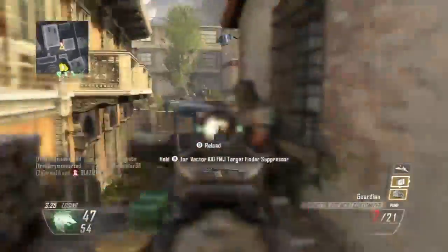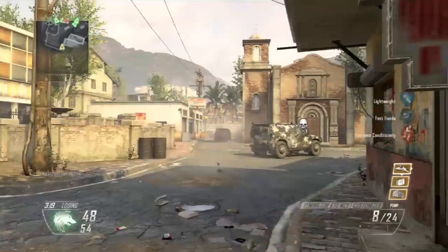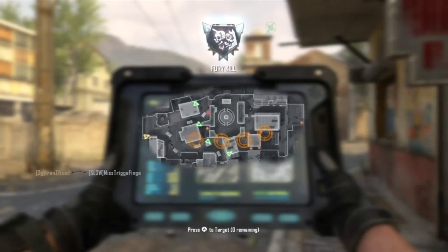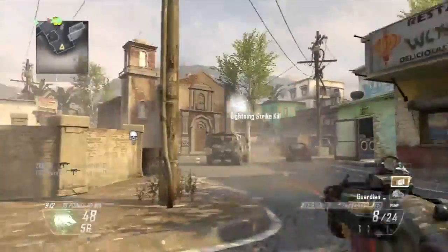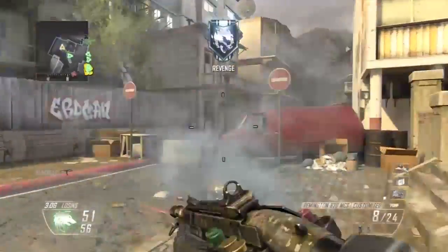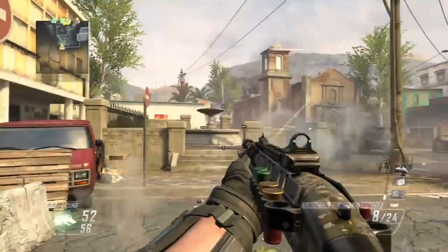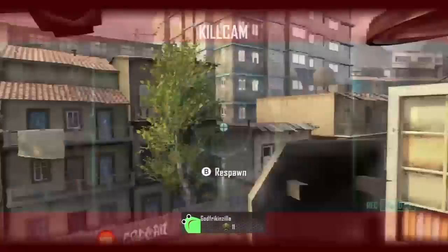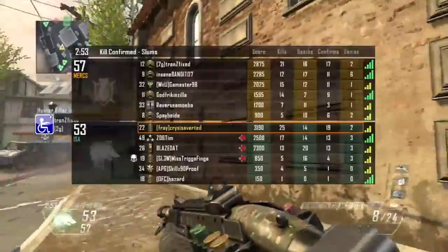Look at that collateral — that was my first collateral! I got my care package. Like I said, if you're a rusher, Kill Confirmed is the best game mode for you because you can rush. For every confirmed kill you receive, you get points, so it helps you get your killstreaks a lot faster. If you kill a guy and confirm his tags, that's a lot more points. Kill Confirmed is definitely the best game mode for rushers, and using a shotgun on Kill Confirmed works really well with the whole rusher scenario.